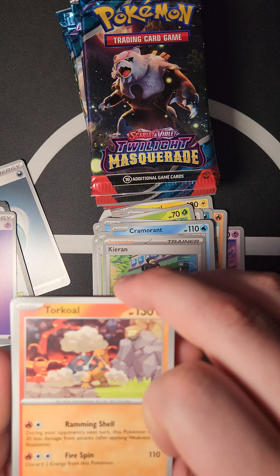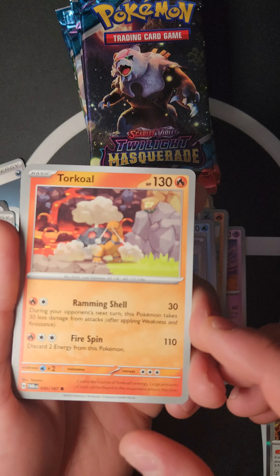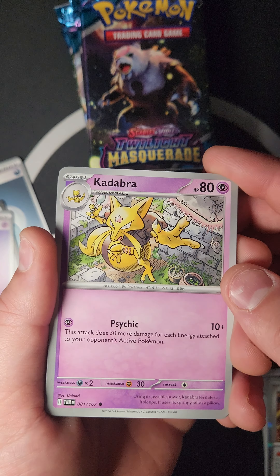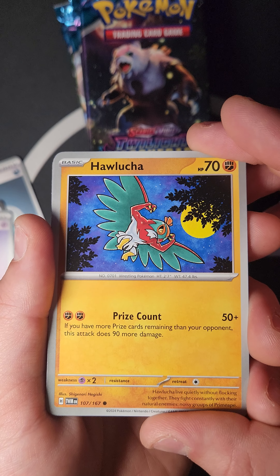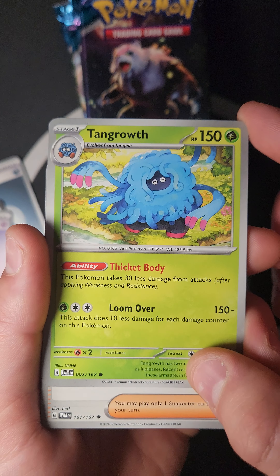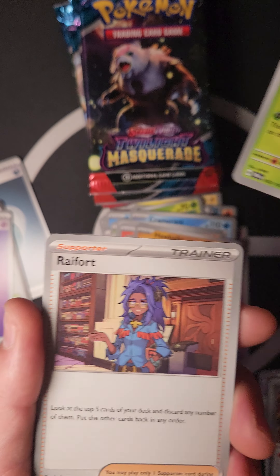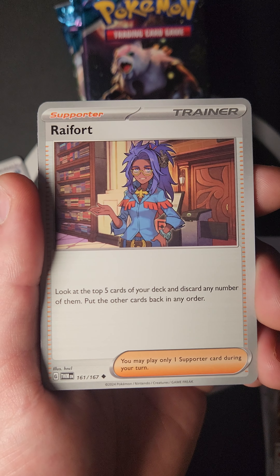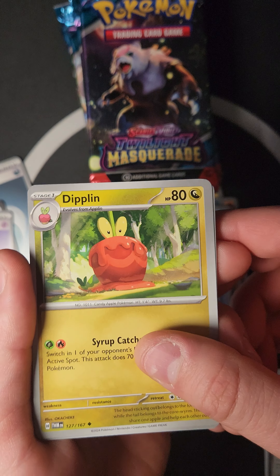Please like and share our videos — hopefully we've been helping you guys catch up on new stuff for Pokémon and One Piece! We pulled Torkoal, then Kadera — Hall Lucha: Price Count, if you have more Prize cards remaining than your opponent this attack does 90 damage. And Tang with Growth: Thicket Body — this Pokémon takes 30 less damage from attacks. Also a new Supporter, Rafe: look at the top five of your deck, discard any number of them, and put the rest back in any order.